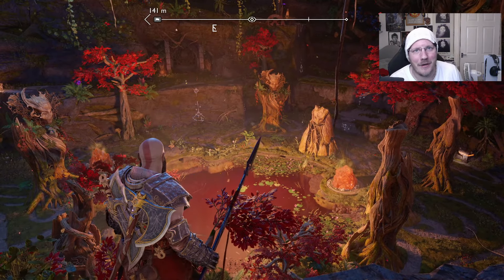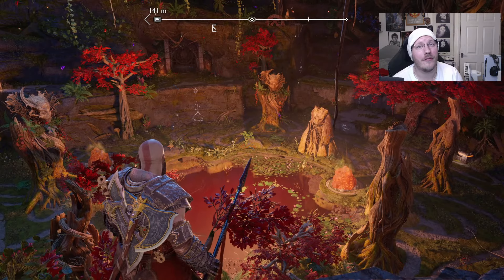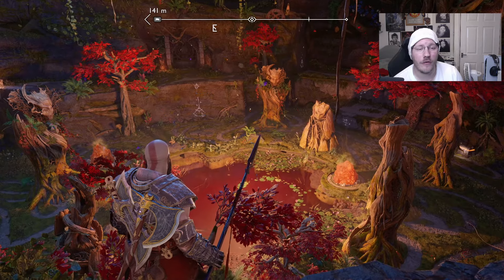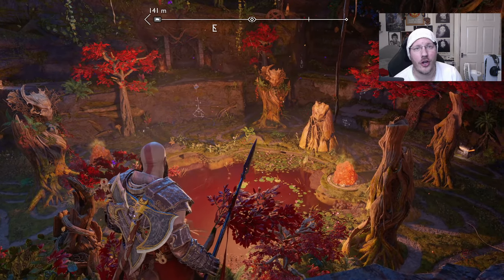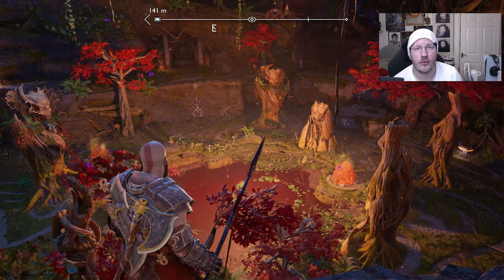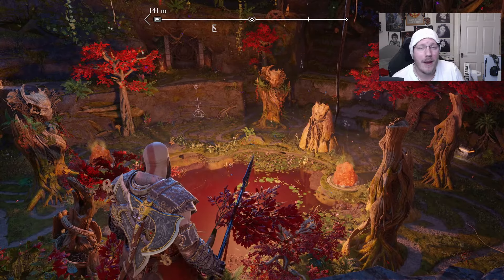Without completing that first side quest, you won't be able to get access to this area anyway. There's one more side quest you're going to want to complete in the jungle before you can access this area. Head to the jungle area of the crater and look for a side quest called Return of the River — it's where you have to flood the area and then defeat two ogres that are throwing stones, with a dragon involved as well.